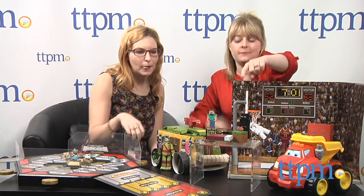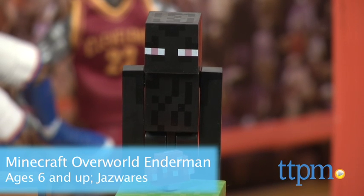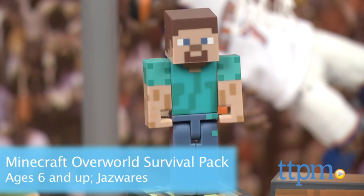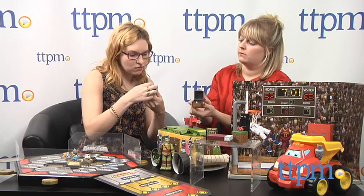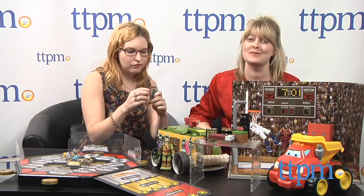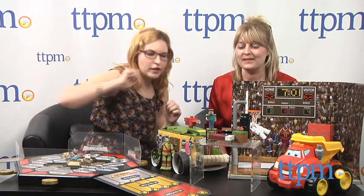We have two sets here: the Minecraft Overworld Enderman set, which is about $8, and the survival pack, which is about $15. Both are for ages 6 and up, and they are poseable. You can actually put this little pick in Steve's hand, and in this cool treasure chest too. And I like that he comes with a little bed — super cute. I think it's really collectible and fans of Minecraft will be all over these figures.